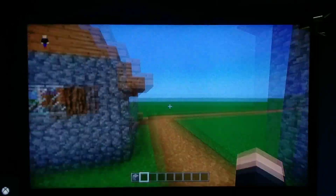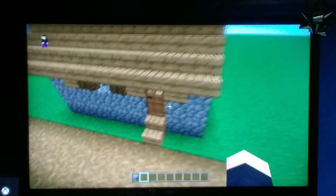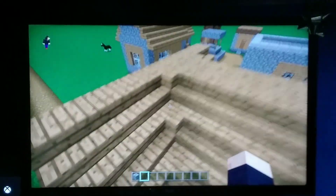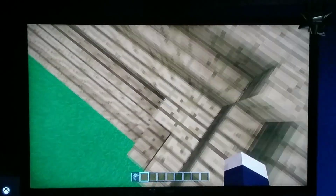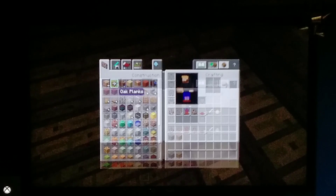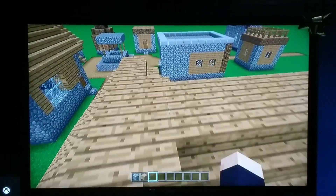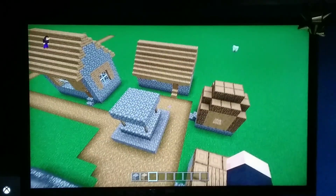I'm pretty sure this is the one that has this feature — it doesn't really have this in the other Minecraft version. I just didn't want to put all the blocks in there. The roof was pretty difficult because there has to be a block right here, which was very confusing. I didn't really check the Wii U version for that — I just left it.